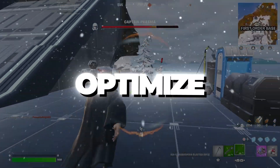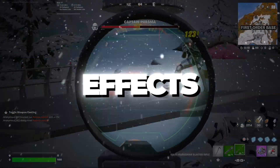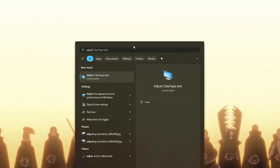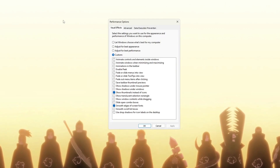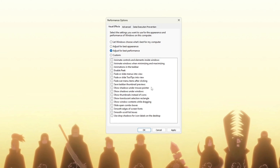Step 1: Optimize Windows for best performance. To make sure Windows is working as fast and smooth as possible, you need to turn off all the visual effects that are not needed because they use up a lot of system power. First, click on the Windows search bar and type 'Adjust the appearance and performance of Windows.' Then click on it to open the Performance Options window. Inside this window, click the option that says 'Adjust for best performance.' This will turn off extra animations and effects that make your PC slower.